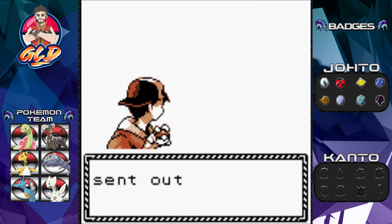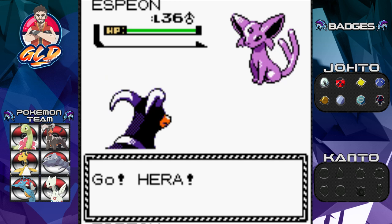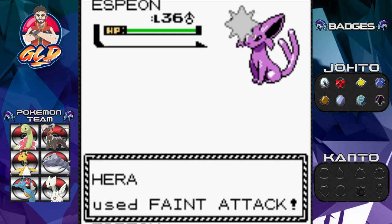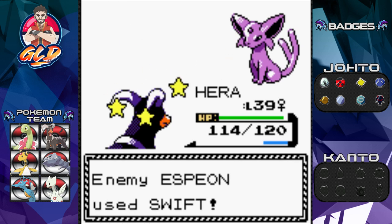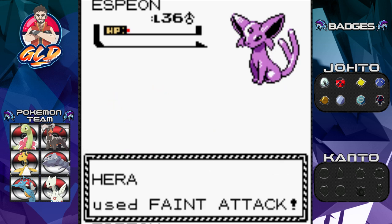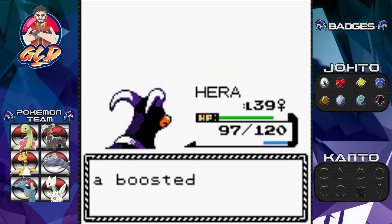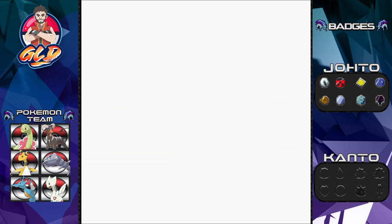Let's take on Psychic Richard — he comes out with his Espeon. It's a good thing I didn't switch out. Here we go — Faint Attack for the win. Espeon almost defeated me, but here comes Swift — so let's go again: Faint Attack for the win, and Espeon has been defeated. Torpedo gets some more points there too. It looks like Torpedo is going to be at level 40 before Heracross.